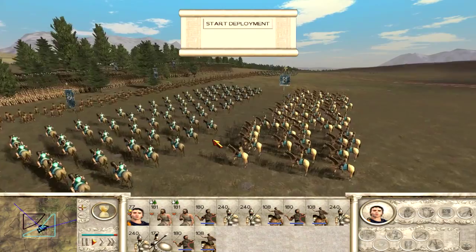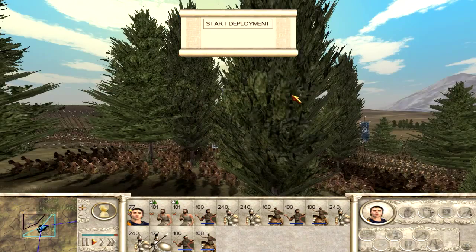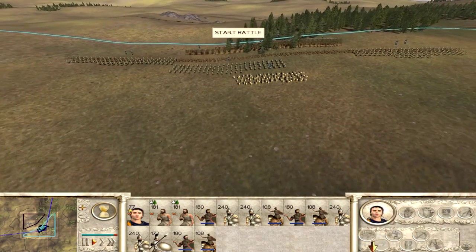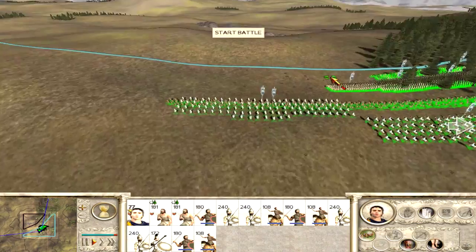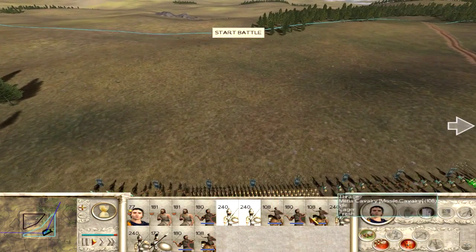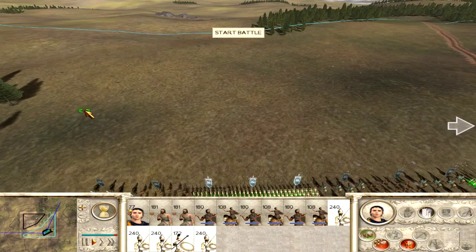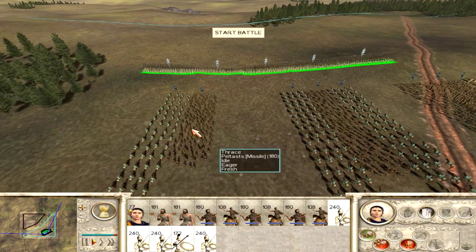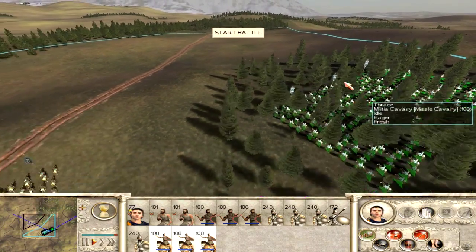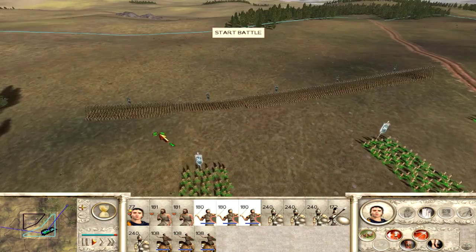Thrace doesn't have its own little speeches because they're not a major faction in the original game, so there's nothing recorded for them — they get the default Greek speech, so no point listening to it. I'm on the defensive. I could probably just attack — I have the men to do it — but if they want to attack me, so be it. I'm going to get my Hoplites and my Phalanx, group them together, and then spread them out. I'll get all my cavalry together and put them on the flank where they'll be hidden in the trees. Then I'll take my Peltast units, my range units, and sit them behind.